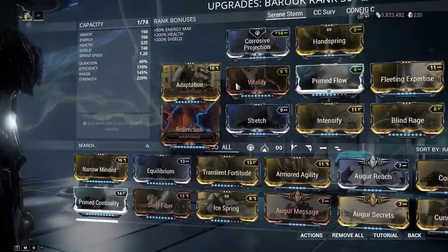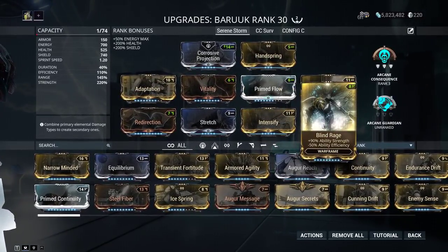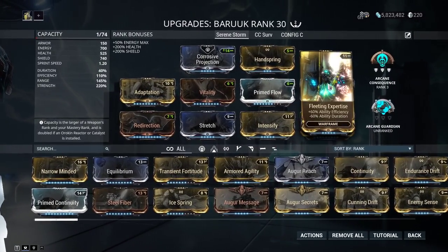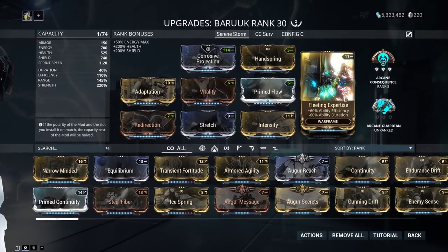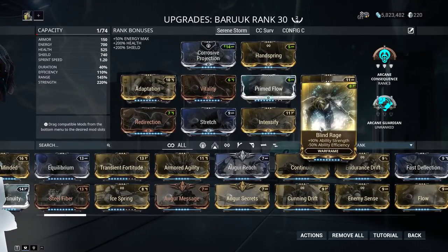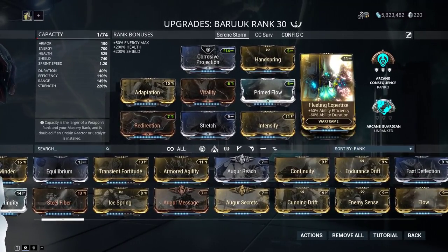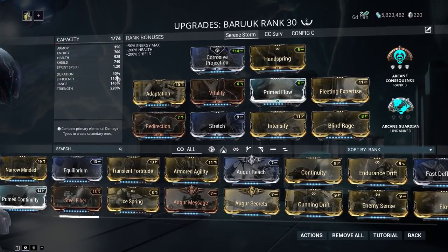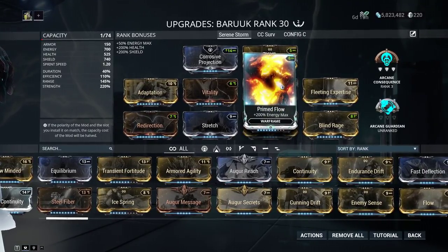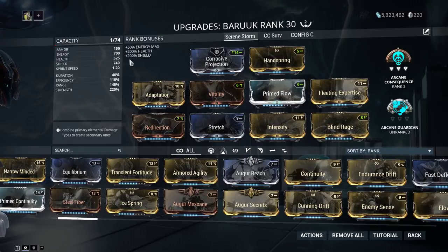For the Baruuk frame build: starting with strength — it's a strength-based build because strength affects how much damage you do with your ultimate. So Intensity, Blind Rage, and then Fleeting Expertise to counteract the Blind Rage energy drain. If you don't have those, you could swap in Streamline and Intensify with Augur Secrets from Eidolon.